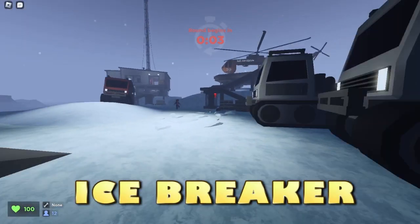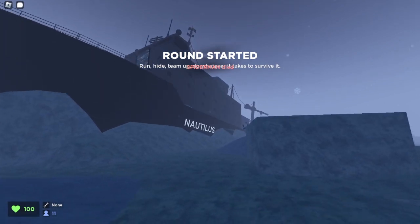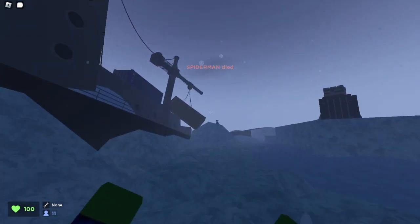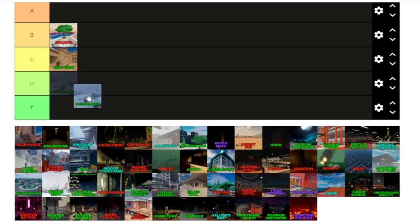The third map is Icebreaker. I really do like the design. But the thing that might prevent me from putting this higher is that if you go into the middle of the lake, you lose health, which forces you to go around. I still really do like the design though — look at this ship, so cool. Ranking Icebreaker: it forces you to go around the lake, and next spots can easily go in there, so this map gets a D tier.